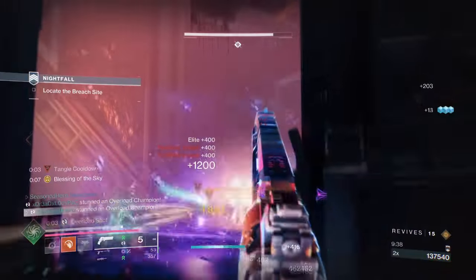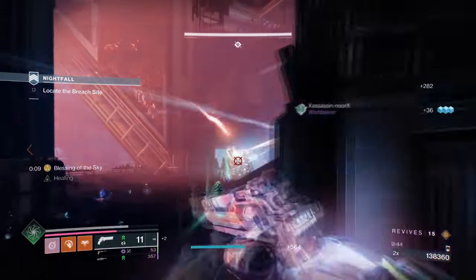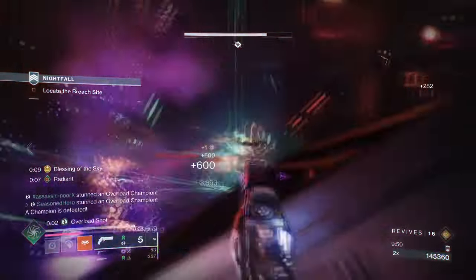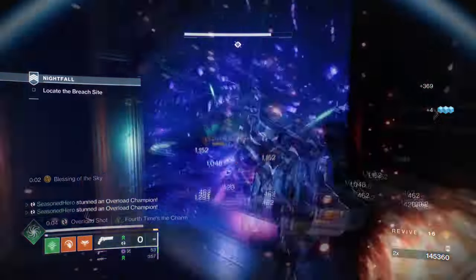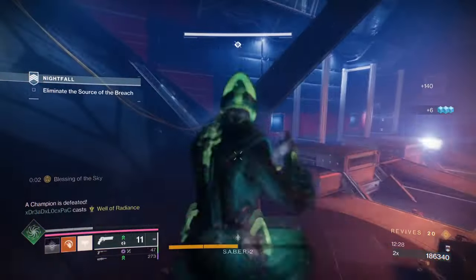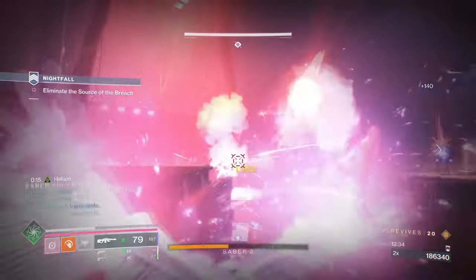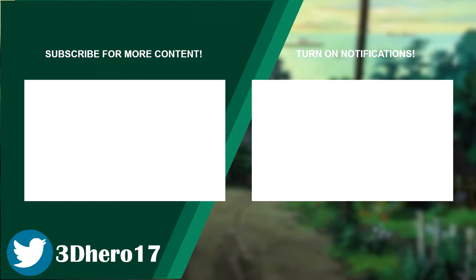So to recap, the Threadling build is all about unlocking the true potential of the Prismatic subclass with endless Threadlings available. With the right gear, mods, and abilities, you will be able to unleash a ton of damage in short bursts — from your weapons, fragments, and aspects, down to your super. It is an absolute must-try for any Warlock player looking to take the game to the next level. I hope you all enjoyed the build breakdown. If you have any thoughts, leave a comment below. If you enjoy the content and want more videos in the future, leave a like and a sub. The build link is in the pinned section below, and check out my playlist for more content.